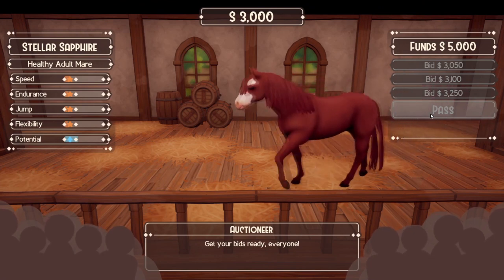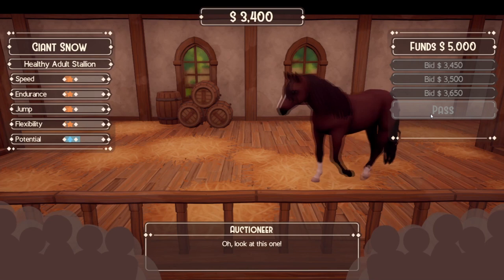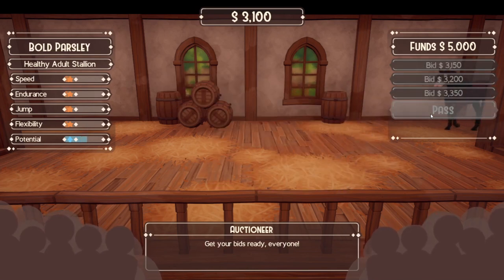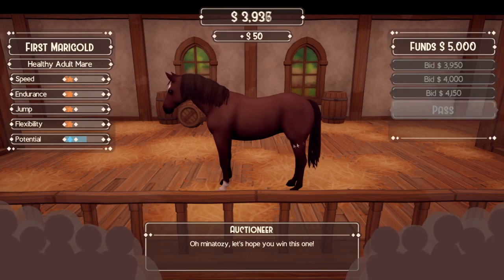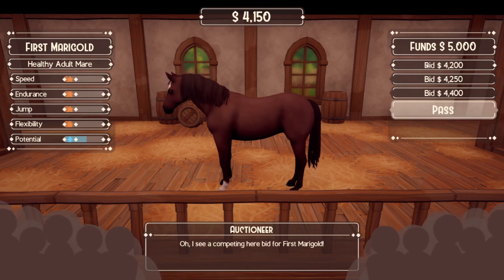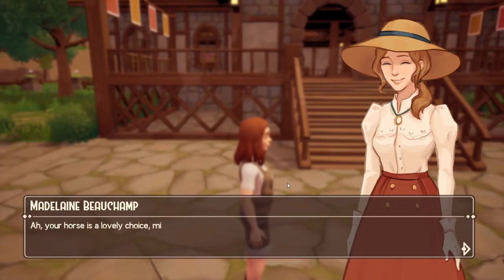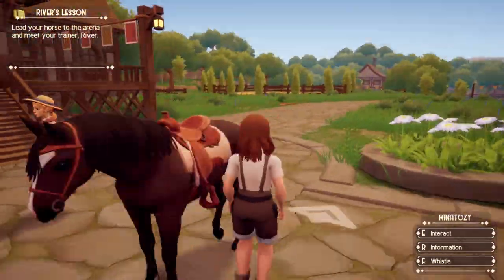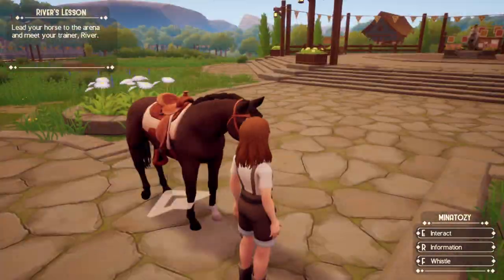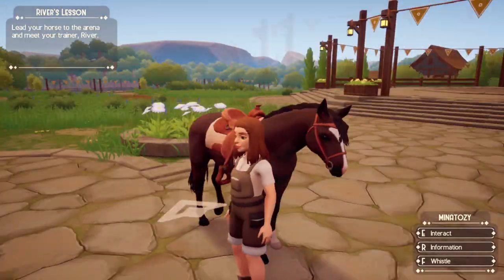From now on I'm gonna check the stats — if it has good stats and I kind of like the coat I'll just get it, because I don't think I'm gonna get one of the coats I really want. There are auctions later so it's fine. This one has good stats and I kind of like the coat, so let's bid on it. I don't want to spend too much money so I'll go with the lowest bid — someone outbid me, how dare they! Oh I won, okay that's good. I have a horse now. I can't ride it yet — I have to lead it to an arena where River, our trainer, is waiting. I'm not sure where to go but look at how fabulous we look!